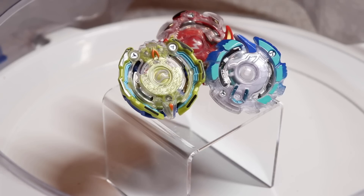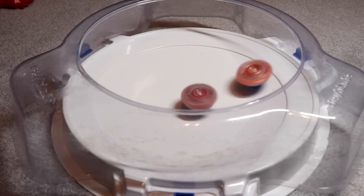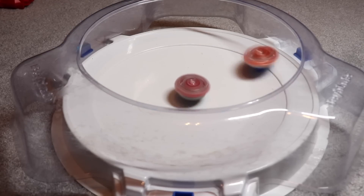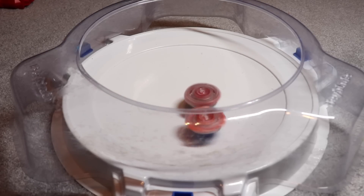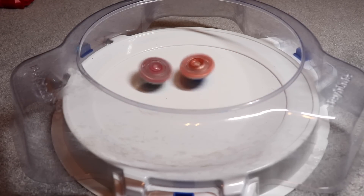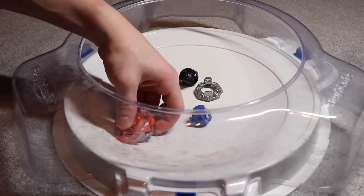Here are the three defense types I will be testing my combo against: we have Quizzico Q2, Wyvron Y2, and Unicrest U2. We'll start out with Wyvron W2 Vertical Massive. Round one is a double burst. Round two goes to Wyvron W2. Round three is a burst — the score is now two to one.